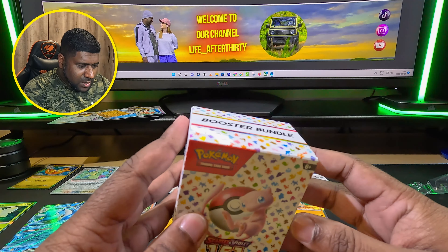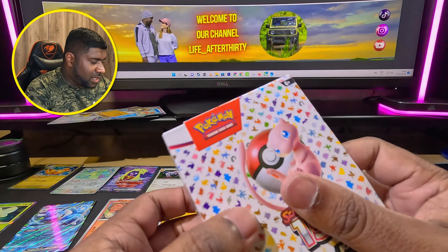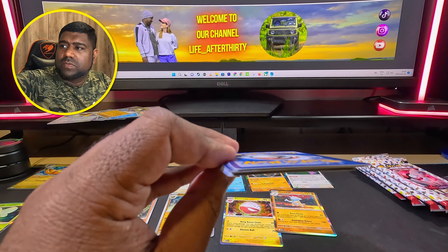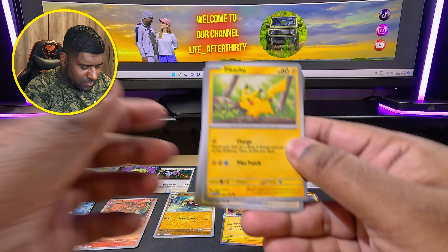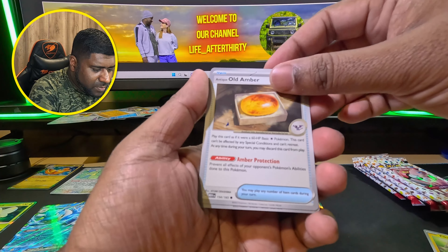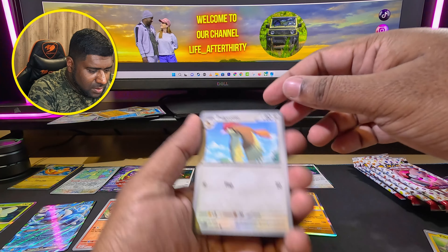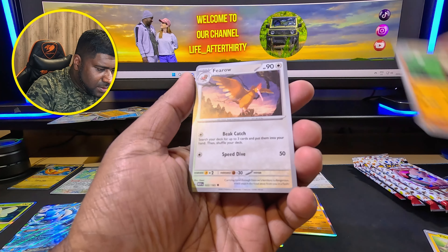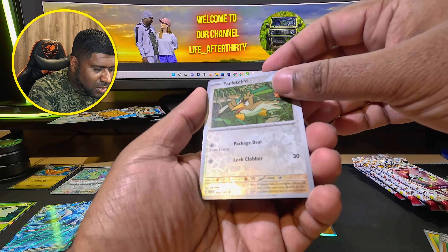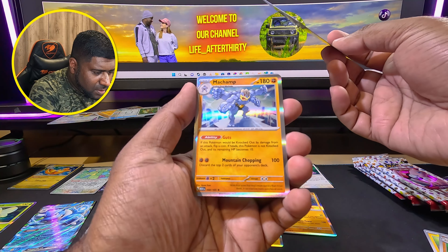We are opening the second six-pack booster bundle - let's see what's inside. Is that my first Pikachu? It's really cool! Farfetch'd, Old Amber, Aerodactyl, Pidgeotto, Primeape. The artwork is insane. Oh holographic Farfetch'd! Holographic Gloom, and Machamp - that's pretty cool.